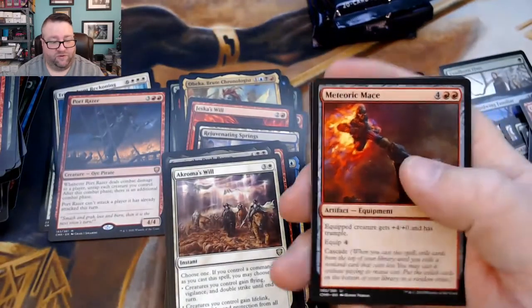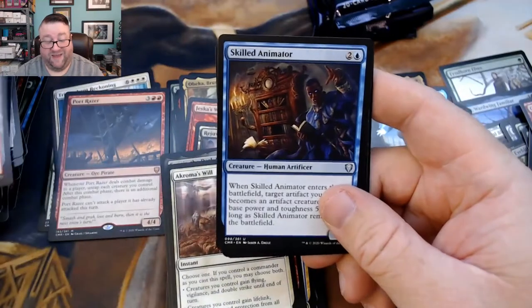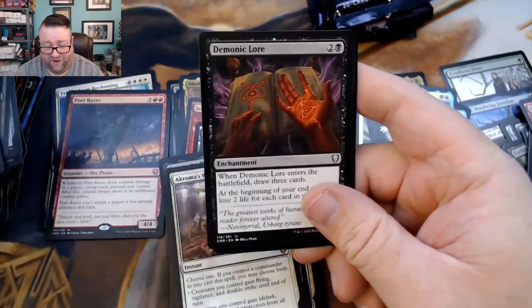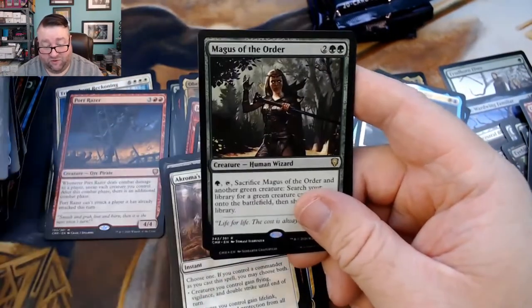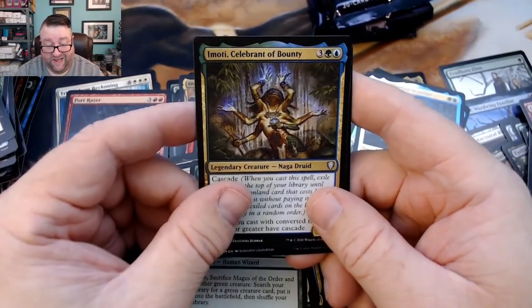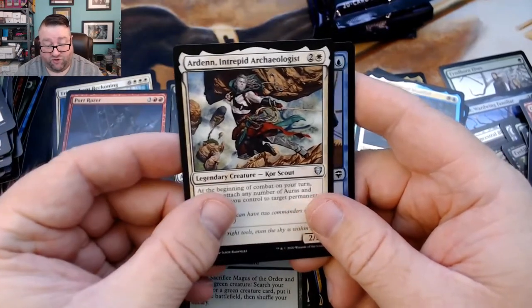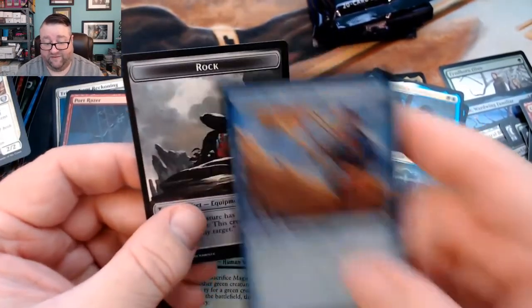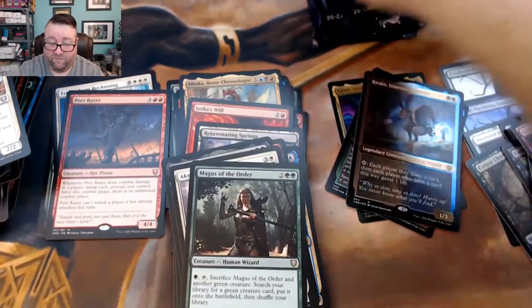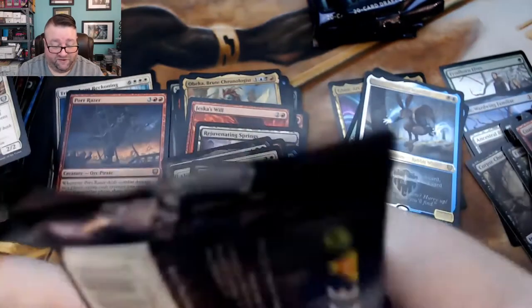We got a peek at our foil — we had a Meteoric Mace, there we go — a Skilled Animator, Demonic Lore, and then a Magus of the Order followed by Emoti Celebrant of Bounty and then Ardenn Intrepid Archaeologist and Azra Fleet Admiral as our foil.